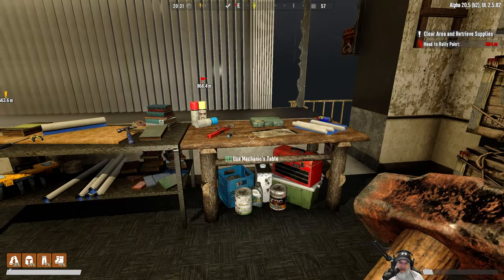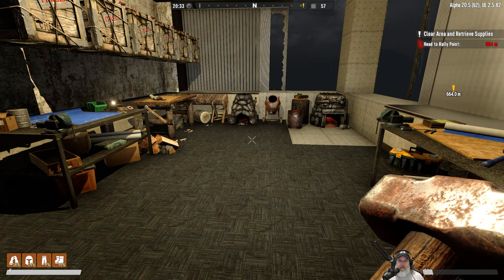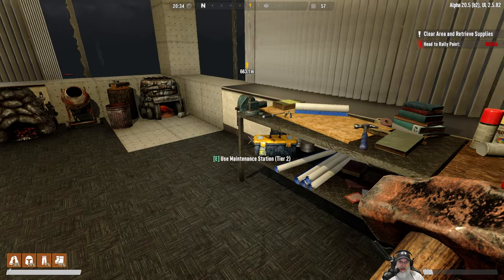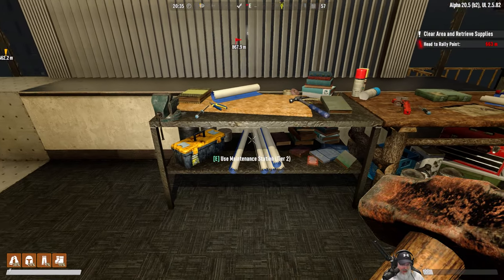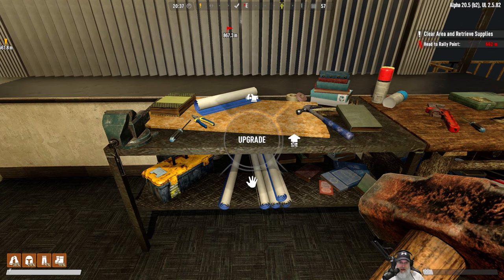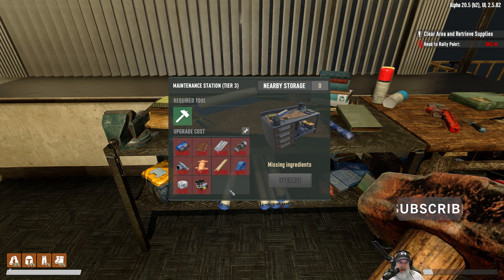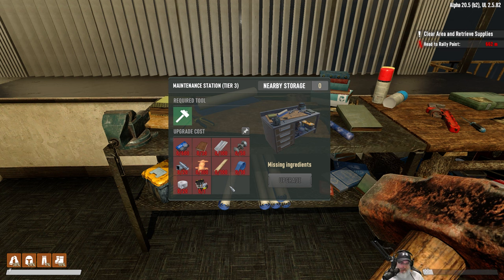There were several changes in this update but two big ones are the ability to pull from containers and the ability to upgrade workstations directly from the workstation from the radio menu. If we hold down E on here we get this upgrade icon and it tells us all the stuff that we need in order to do this upgrade — that's really cool.